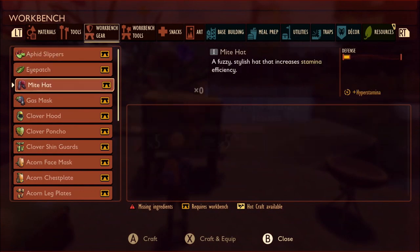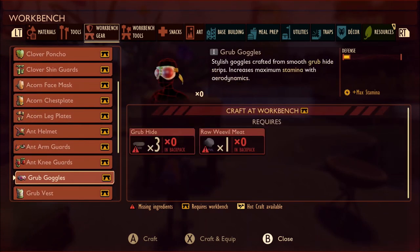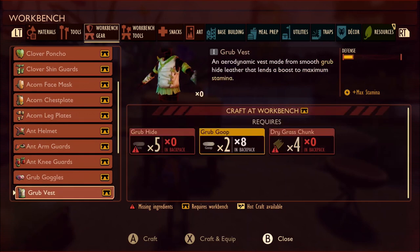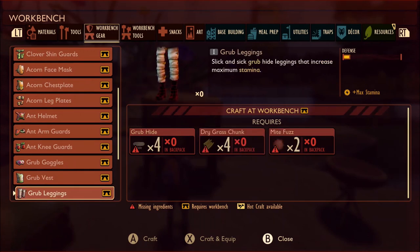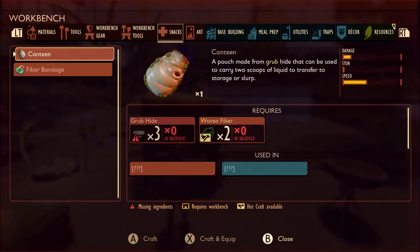Let's take a look at the workbench gear. Grub goggles need three grub hides and one weevil meat — weevils are very easy to find and kill. The grub vest needs five grub hides, two grub gloops, and some dry grass. The grub leggings need four grub hides, four dry grass trunks, and mite fuzz, which is fairly easy to find. For the canteen you need three grub hides and two woven fibers.